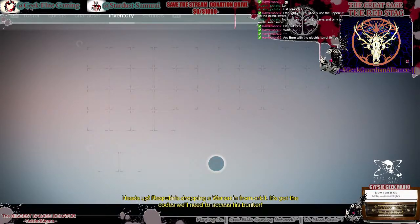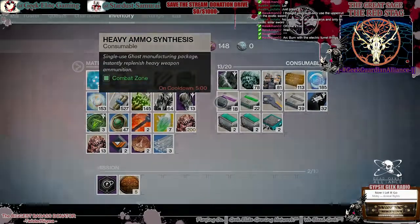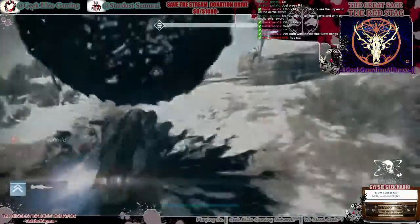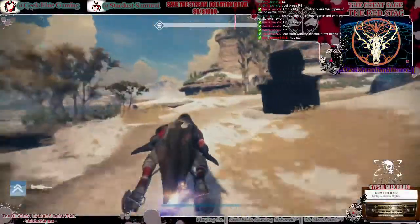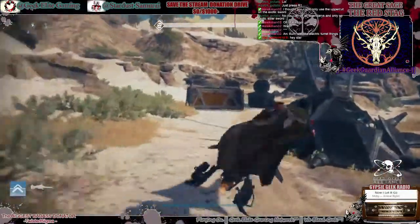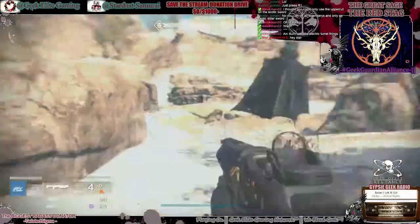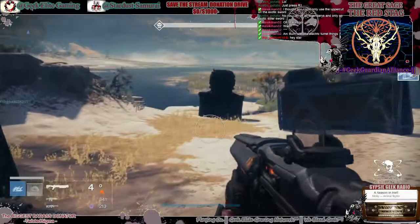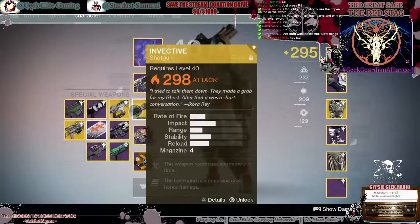Rasputin's dropping a warsat in from orbit - it's got the codes we'll need to access his bunker. I'm going to switch to my sword. Actually switching over to my Supercell because the arc burn is going to give bonus damage - this other gun just isn't pumping it.